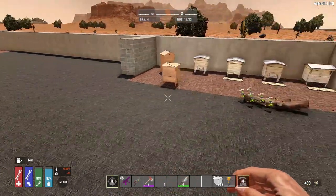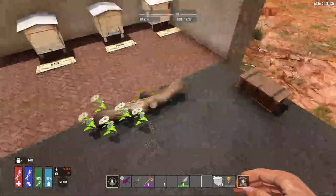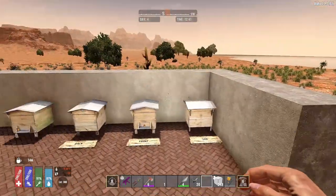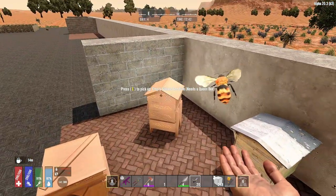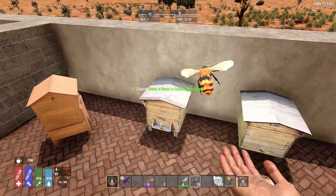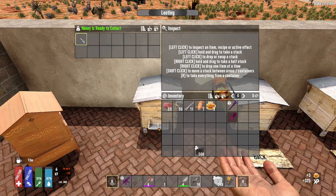Now we're going to head over to the next mod on the list, which is the beehives. Beehives also have three variations — pretty simple variations. You need a queen bee to activate the hives. In the world there are logs you can gather from to get the queen bee, like the chick in the other mod. You hold it and place it with a right click, and the bee process is first gathering. It will tell you when it's ready, like the other.